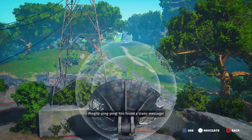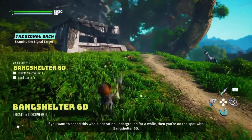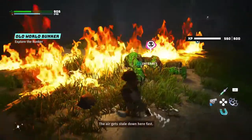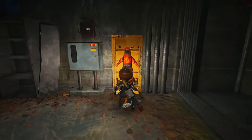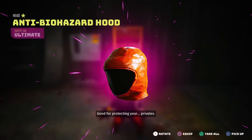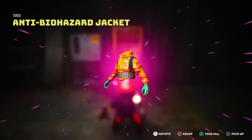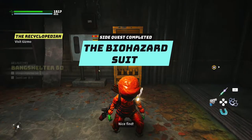Once you ping the right spot, open your map and set a waypoint to the next area. When you reach Bang Shelter 6D there will be a mini boss — defeat him and enter the shelter. Loot everything in the building for gear and materials. When you get to the room with the glass case you'll find the biohazard suit. Open it up and you'll receive the biohazard pants which give 50% resistance, the anti-biohazard hood giving 20% resistance, and the anti-biohazard jacket giving 75% resistance. Grab all the items and leave the area so we can get the next suit.